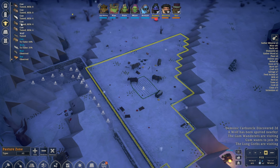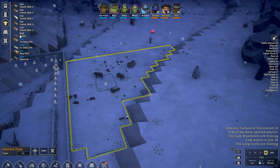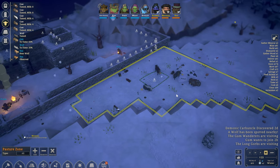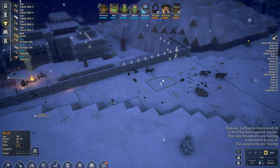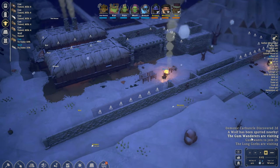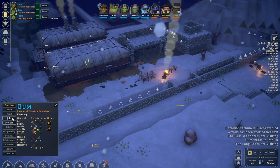Just outside the gates we have the pasture for our cows — one, two, three, four, five — and even a wolf! With one of the recent updates we are now able to tame wolves. I'm not really sure how they're going to benefit us other than maybe in defense — we can task them to attack raiders as well. Actually, there is someone that might want to join our colony; let's take a quick look.